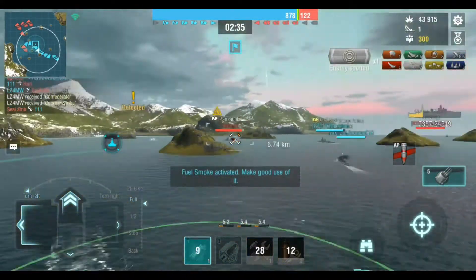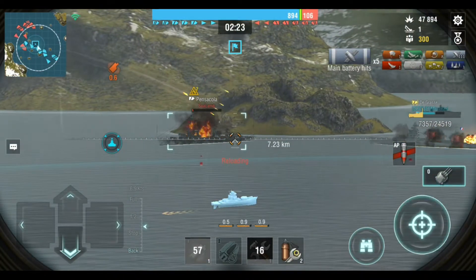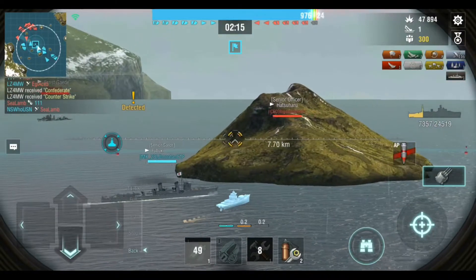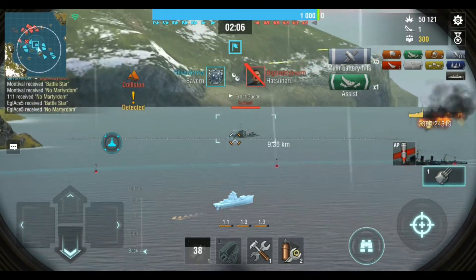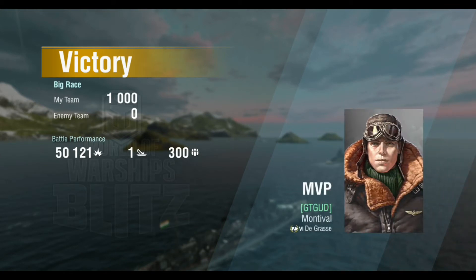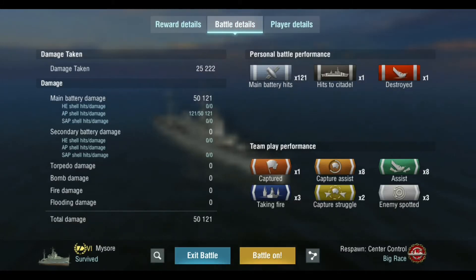The Mysore is still pretty underwhelming. It has reasonable range but the dispersion is sort of ordinary. It has three smokes but they're fuel smokes, so they're of limited value. We are getting some good hits in — this is probably the highest damage score I've ever got in the Mysore. There's a Hatsuharu destroyer. Getting focused by the team for a win and surviving the game, but still not great damage numbers. There's no way to get flooding, no way to set fires, and I got one citadel against one of the enemy cruisers. Generally it's a pretty rough run.